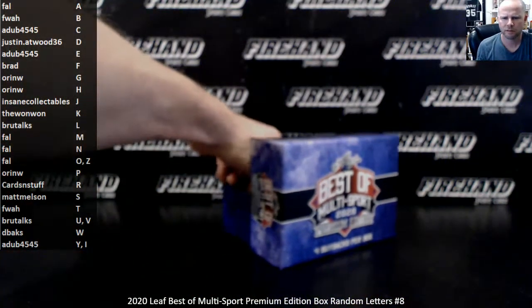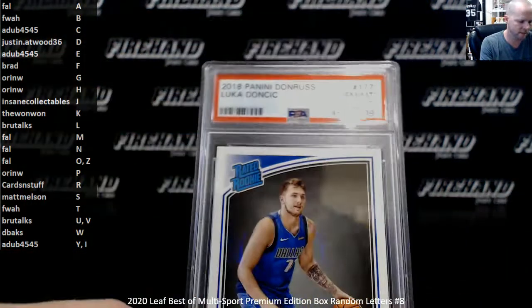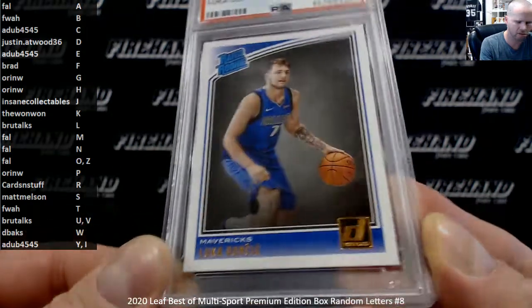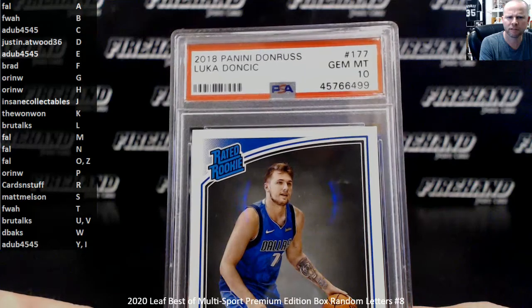First card — PSA, Luka Doncic, 2018-2019 Donruss base, PSA Gem 10. D for Doncic — Justin Atwood, 36, congrats.